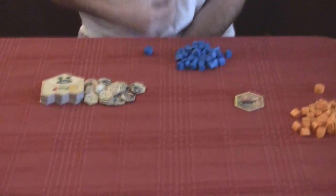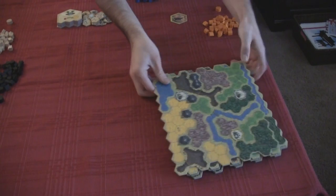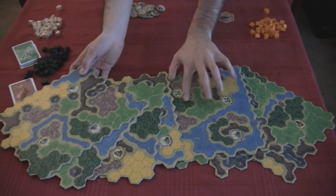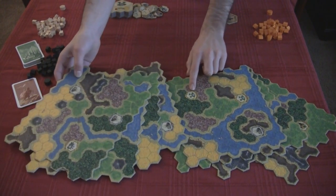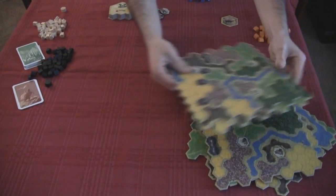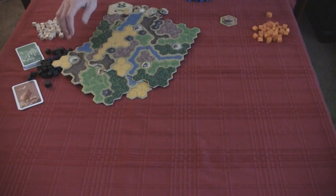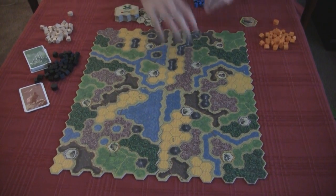Well, what's Kingdom Builder all about? It's about building your kingdom. You place these little tiny houses that look a lot like settlements in Settlers of Catan. And you've got quite a few of them. This is your main board — you pick four of these for every game. There's a bunch you can pick, and each one has its own places to set buildings and special abilities if you build around them. You set them out, and that's your land and your board. So it'll vary every time depending on which ones you put and how you arrange them.